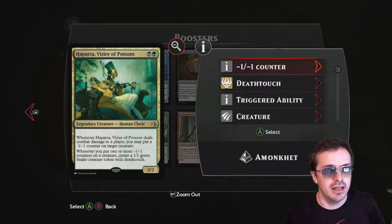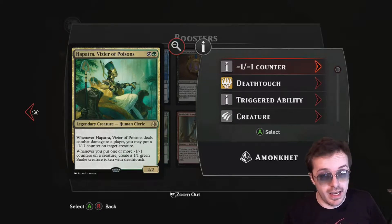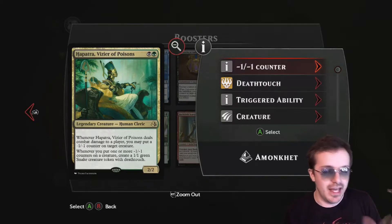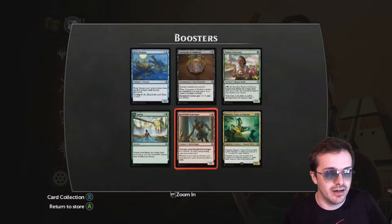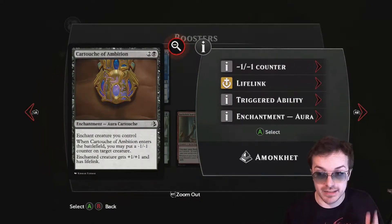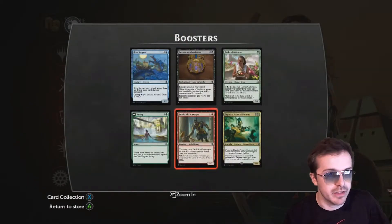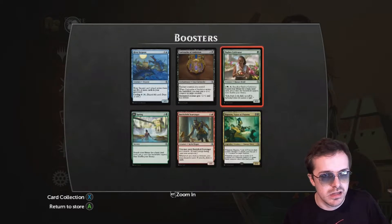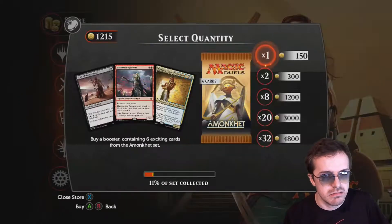Hapatra — it's a rare, so that's cool. Anytime you can deal a minus-1 minus-1 on anything, it creates a snake with deathtouch, which is good. It keeps blockers aplenty. I think I like to trash on that card — I don't know why. This card's amazing because it gives lifelink in black reliably, for one creature but still. And there's some goblin lottery — if you discard a card, you can draw one. Good stuff.